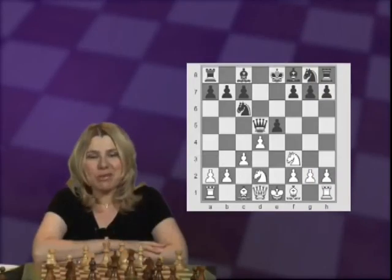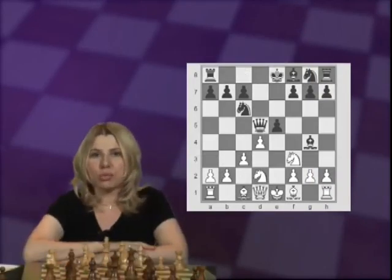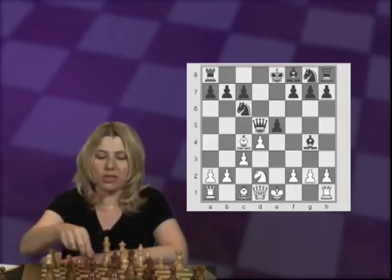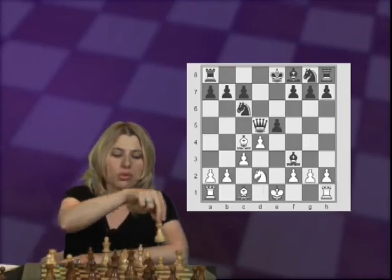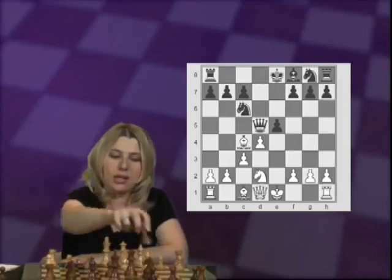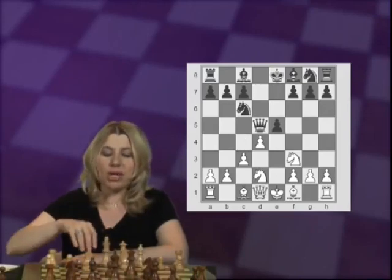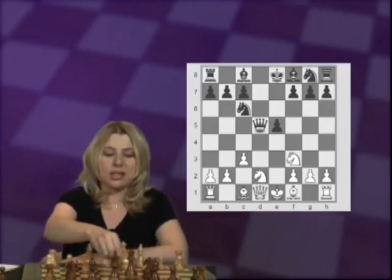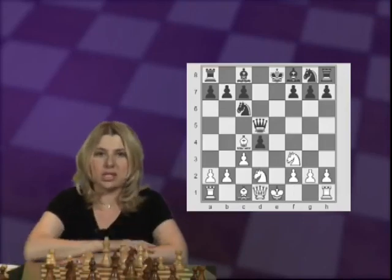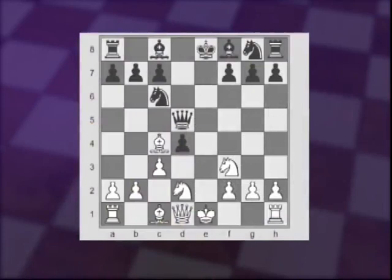Let's go back to the position where we just saw what happened after Bishop G4, then Bishop C4, Bishop to F3, and the amazing move Queen B3. It's much better for Black to instead take on D4, when White also proceeds with Bishop to C4, attacking the Queen. And now Black can choose where to go with the Queen — to H5 or to F5.